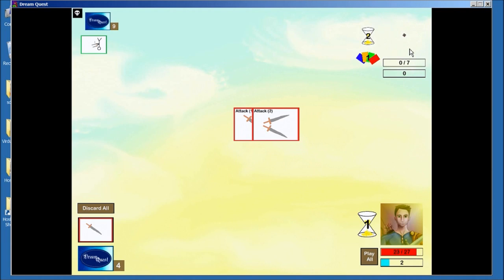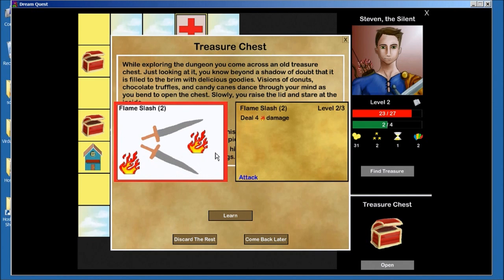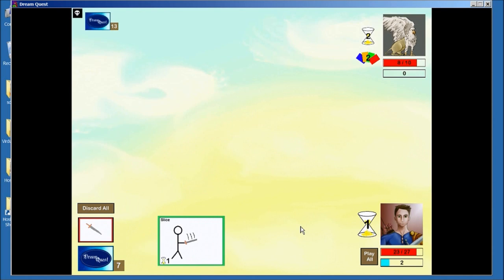Ooh, a treasure chest. Anything good? Flame Slash. So this does 4 damage, which is kind of a lot right now. But I really want action cards — that's kind of the deck I'm going towards. As this level kind of pans out, I might give up on that plan and just pick up the Flame Slash and the Corrosive Slash, but right now I'm holding out to see if I can get the deck I want.